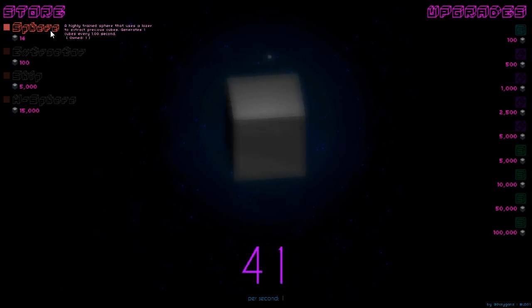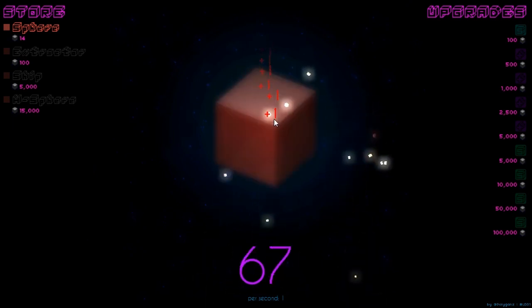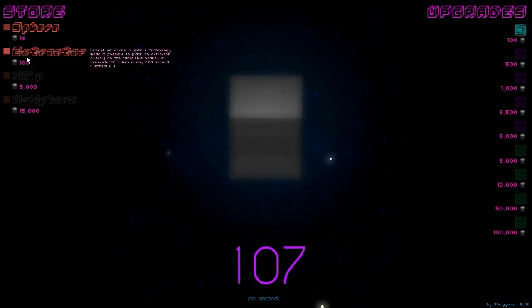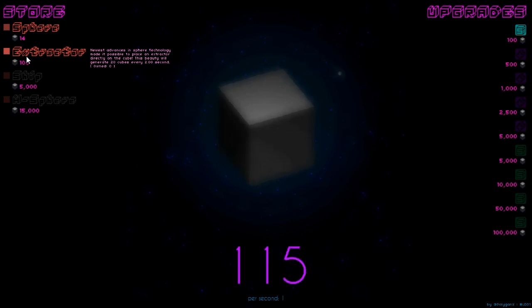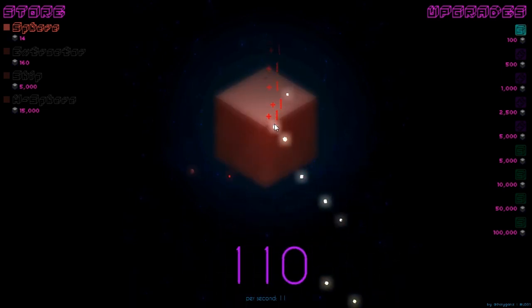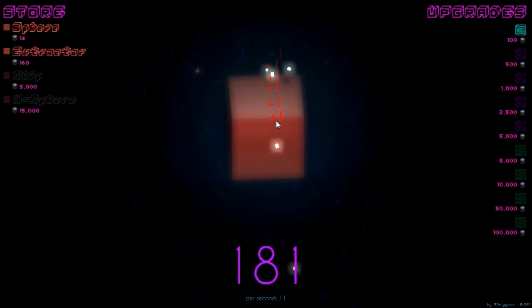So that's already doubled our output essentially. It's incredibly sped up what we've got going on. And we can head toward an extractor at the 100 mark — newest advance in sphere technology — that will generate 20 cubes every two seconds. I'm a little sad to see there are no sound effects or music. I'd say this is a big omission, if not for the fact that this is an LD game designed in a very short amount of time — I can certainly forgive that.